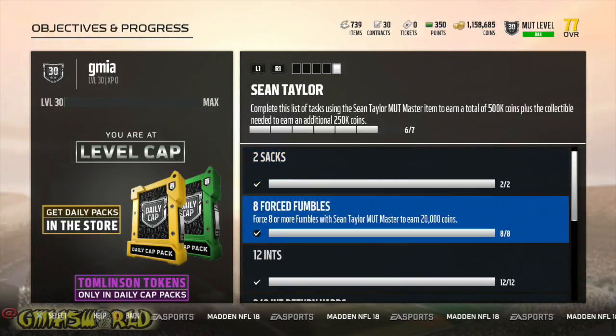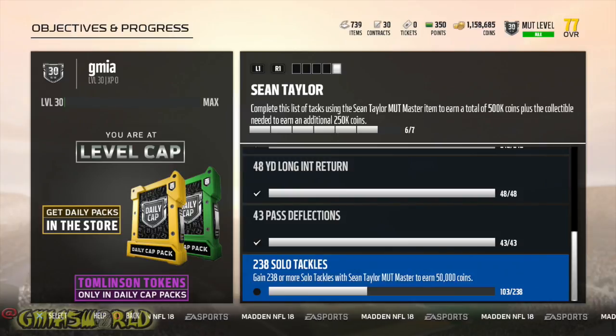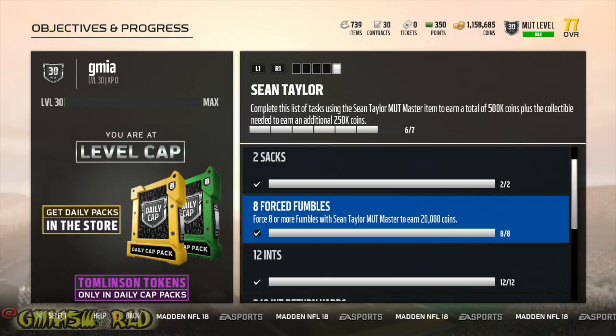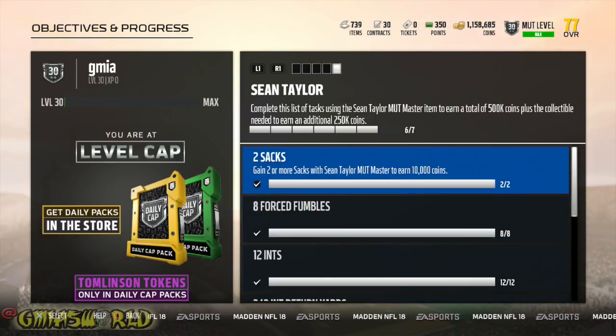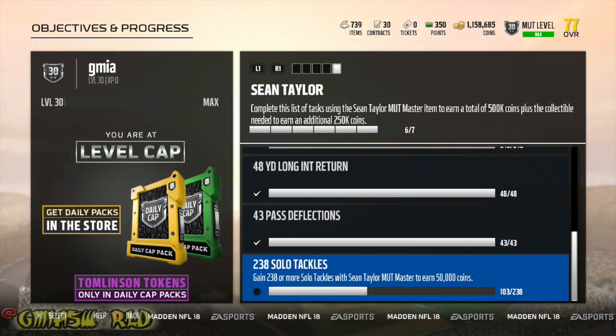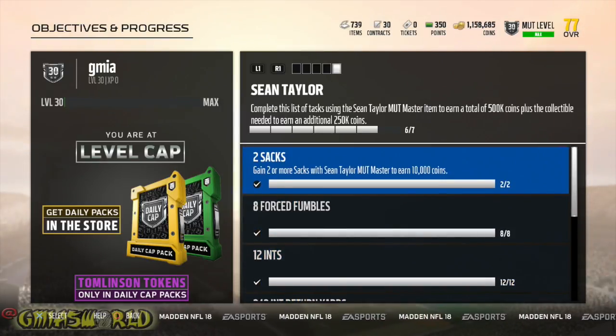Let me go ahead and show you exactly what's going on and what the whole secret objective list is for Sean Taylor. After you become a Mutt Master, these are the objectives you're going to need to do. This was the one I just did right there. This is what I'm working on now to get an additional 50,000 coins. When you do this, you're supposed to get a total of 500K, and then they give you a collectible that's needed to earn an additional 250K. I don't know what that collectible is right now, but I am going to finish up these 238 solo tackle situations and see what it is. The pass deflection situation was a nightmare, because a lot of times when they throw the ball in the air and you try to SWAT it, they'll just catch it and keep running it for six. So that's going to probably be the most annoying thing you have to do. But you will gain an additional 750K from doing this secret list for Sean Taylor's Mutt Master.